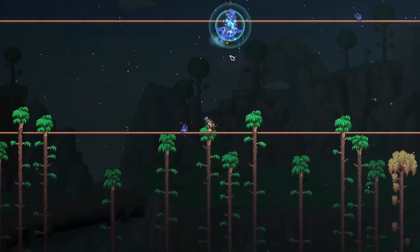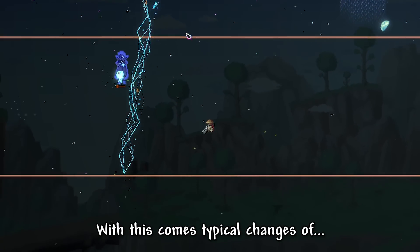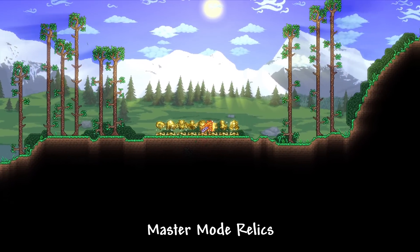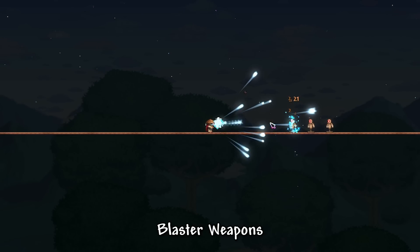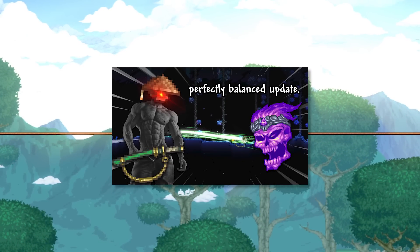Spirit mod has been ported to both versions 1.4 and 1.4.4 of T-Mod Loader. With this comes typical changes of bestiary support, additional pylons, master mode relics, and more. Other notable changes include a complete rework to blaster weapons and melee clubs. I've recapped the entire change list, which you can watch right here.